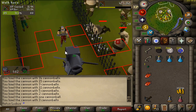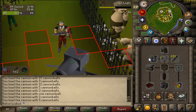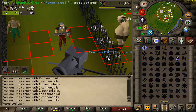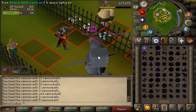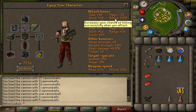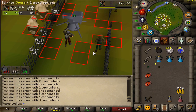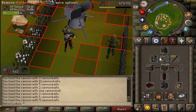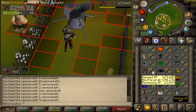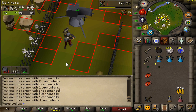One tip: you need a good attack bonus because the cannon's accuracy works with your attack bonus. I'm not a rich player, but a light ballista should work well once you get around 65 ranged. Hope you guys enjoy it and have fun!